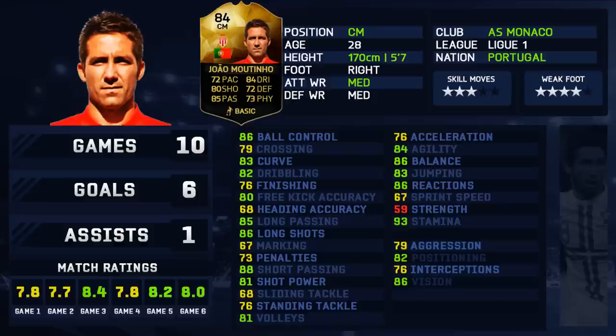The in-game stats — wow — only one red stat and the rest are just so well balanced. This is why I love João Moutinho. I always used him as a cheap option last year and again his card is fantastic. Yes, he doesn't have four-star skills, but when you're using him in that center mid role you don't really want to be doing too many skills. Just keep it simple — he's a great link-up player and that is how to use him.